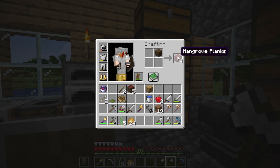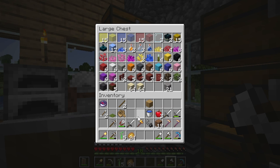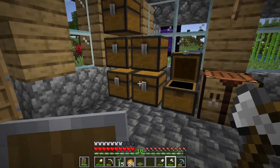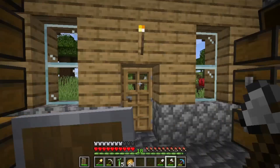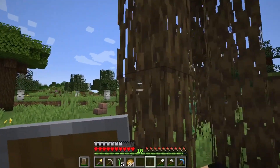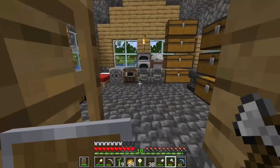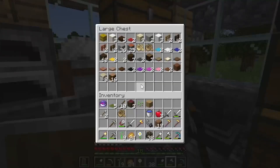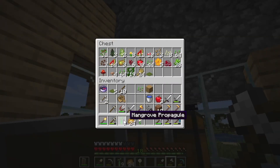We can convert this. There we go. Alright, we got moss. There we go. This is going down. I think I might need to break this myself. There we go, let's throw these in here. Put the saplings in there.